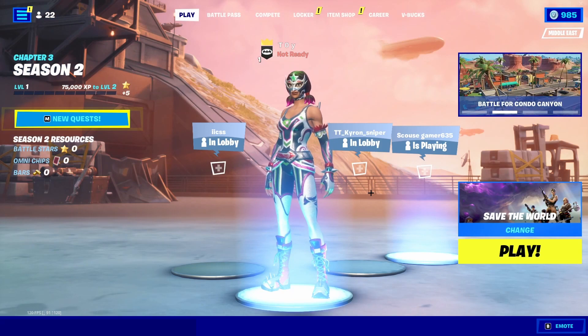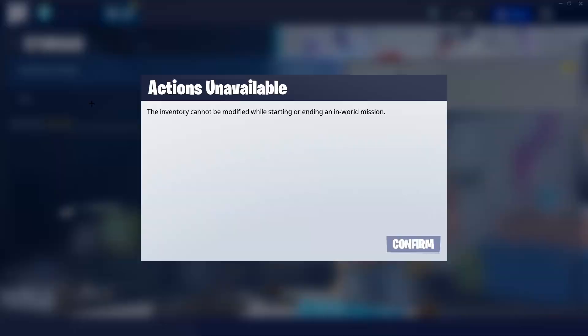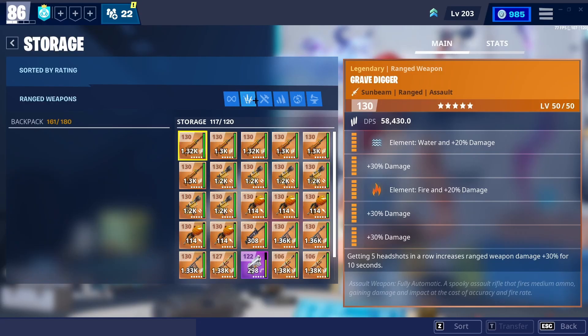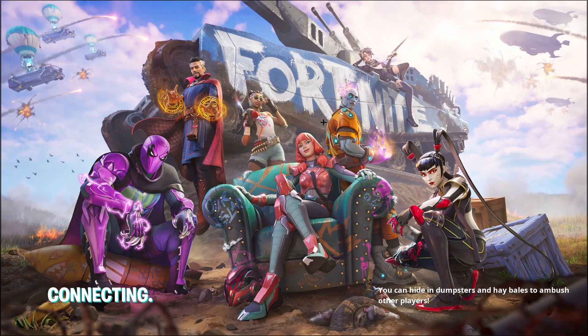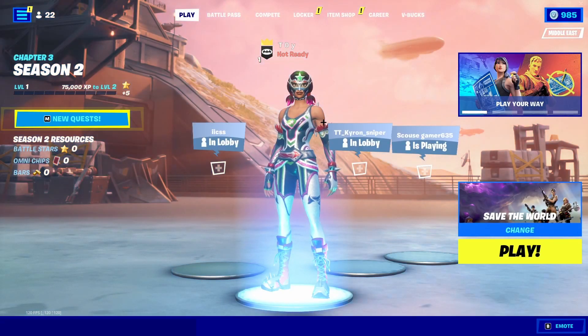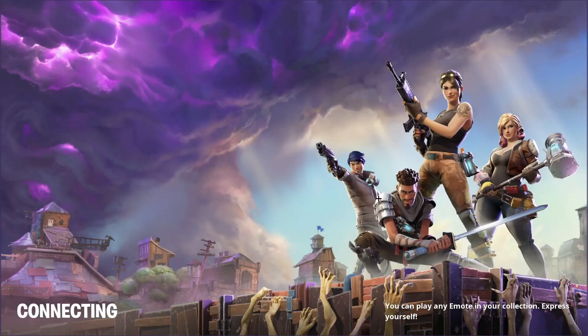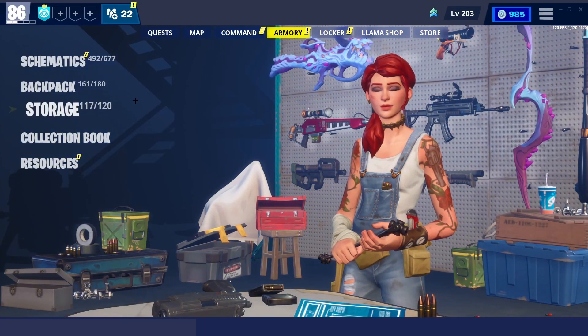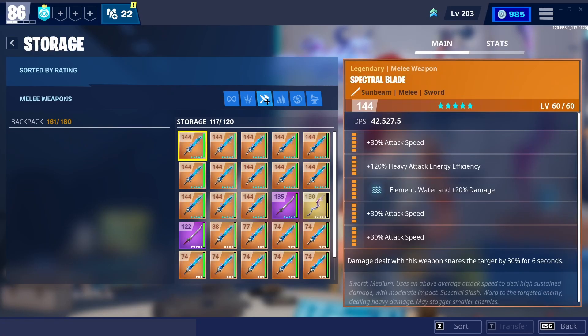Wait 10 seconds: 1, 2, 3... 10. Go back to Save the World and hopefully it should let you transfer. If your armory storage still won't let you transfer, just keep doing it. Wait 10 more seconds and try again. Also make sure you guys subscribe and like — we do daily giveaways in the Discord server down below.